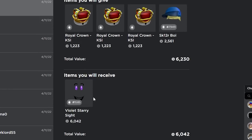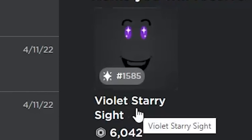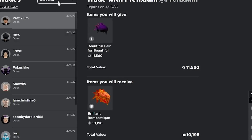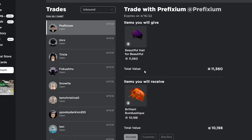Here's another one that's actually pretty decent — it's three of the KSI crowns and the Skate 12 for the Violet Starry sight. I think I'm just gonna accept this one; it's a pretty nice upgrade. Violet is a good item, so hopefully it goes through. Wow, this one actually went through — nice, nice, nice!